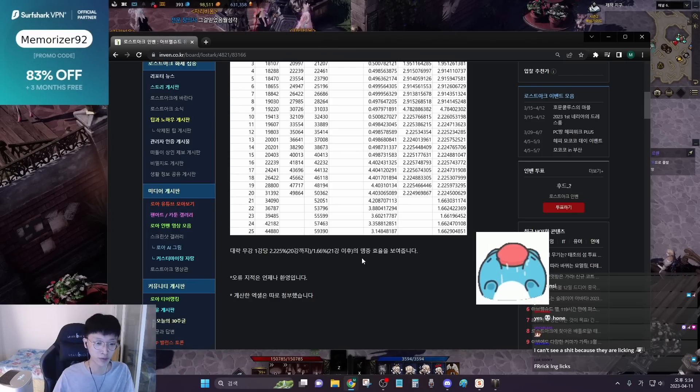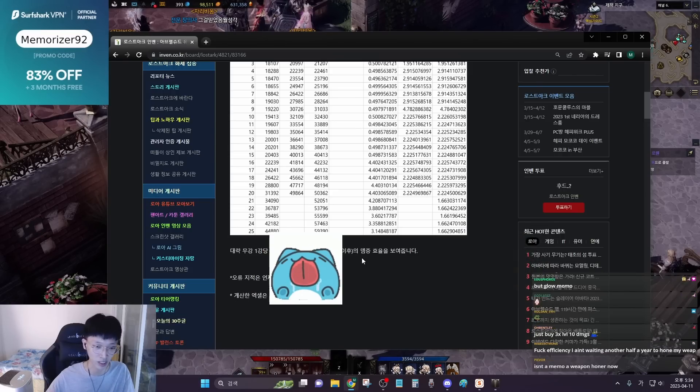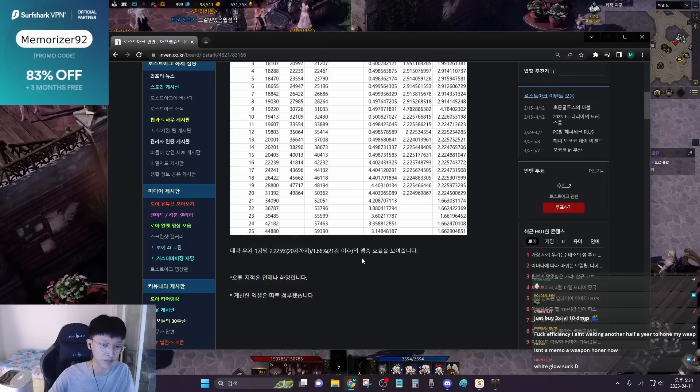If you have a lot of money and you're a big whale, I won't try to persuade you, but that's not what you want to do. If you're just a normal person, just stick to plus 20 — that's what I recommend. So why do I recommend just transferring but not honing more than plus 20?